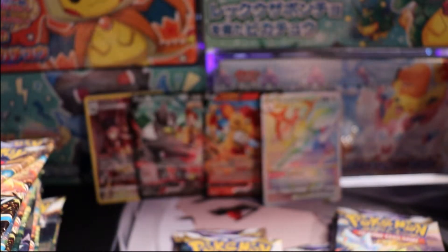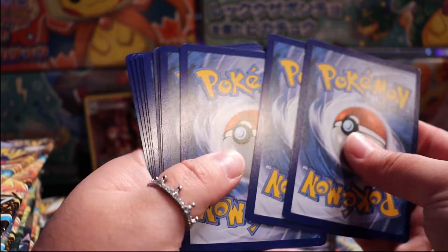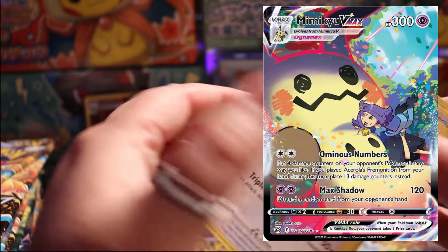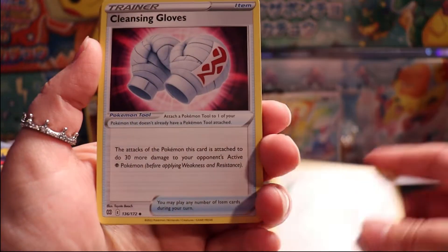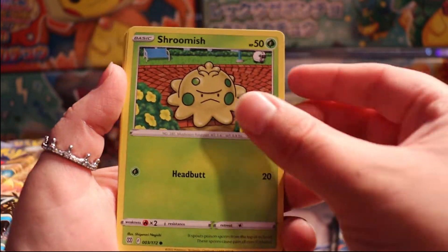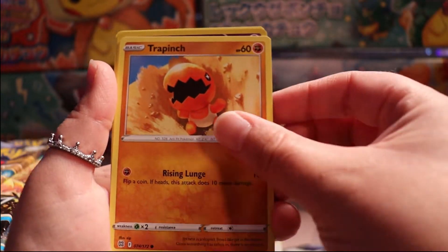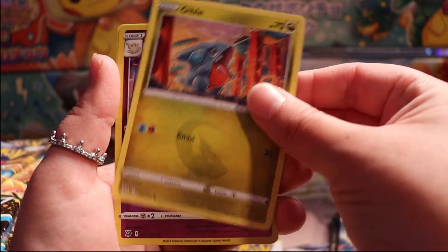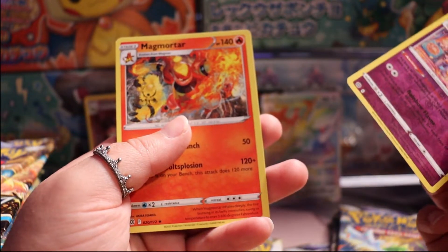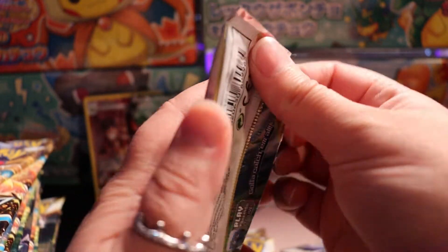I think there's only one secret rare in every single booster box, so if we already got our secret rare, so be it. That doesn't mean we can't get the full art Charizard - how cool would that be? That card looks so pretty, and then I would really love to get the full art Mimikyu as well. All right - cleansing gloves, Dusclops, Shroomish, Castform, Trapinch, Gabite, and a Magmortar.